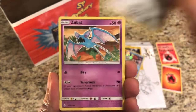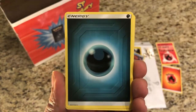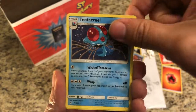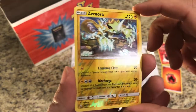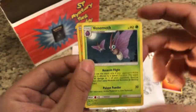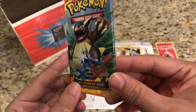Unbroken Bonds pulls: Koffing, Alolan Diglett, Zubat, Jigglypuff, Bellsprout, Dark Energy, Pokemon Gear, Triple Acceleration Energy, Tentacruel. The reverse is Aurora and that's a rare reverse hollow. The actual rare is Venomoth.